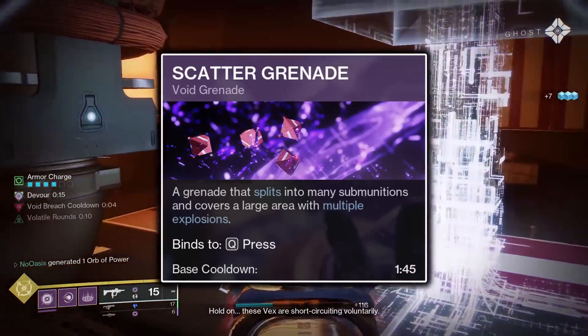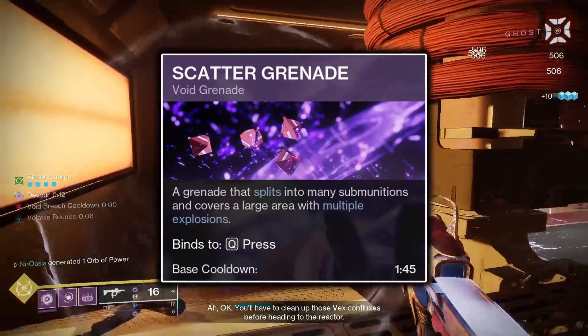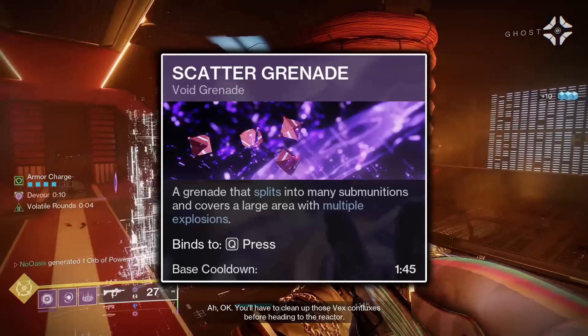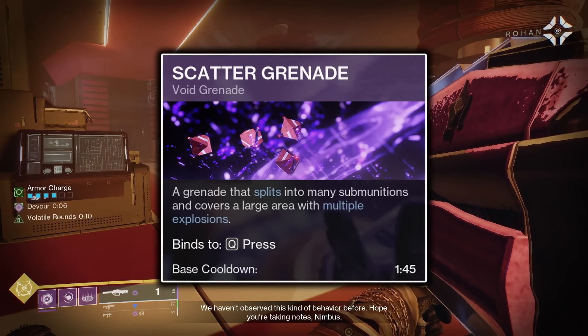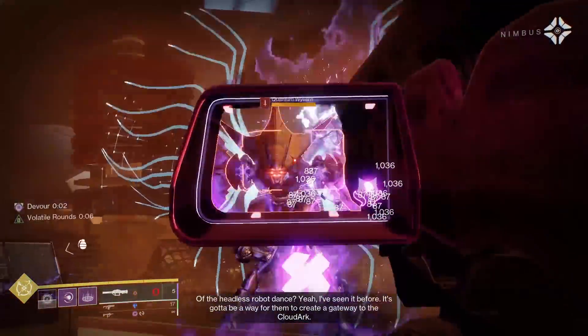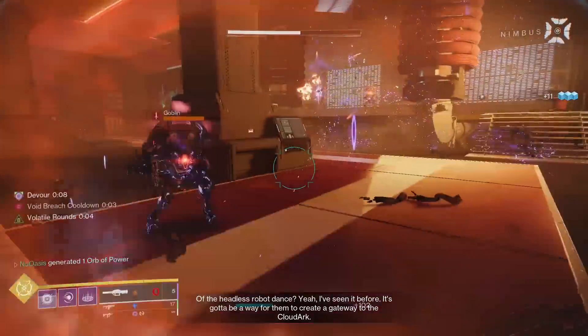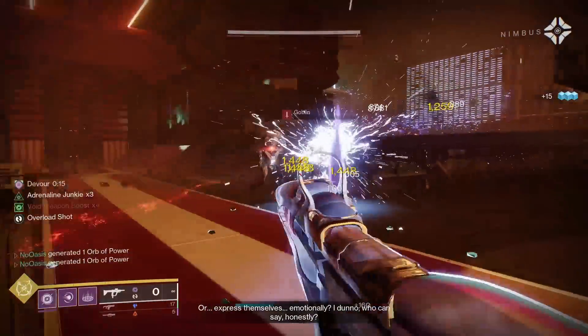The Scatter Grenade is the only grenade that will work with this build, as it's the only grenade buffed by the Nothing Manacles' exotic perk. When the Scatter Grenade contacts either an enemy or the ground, it will release 8 submunitions, which will, because of the Nothing Manacles, track to enemies and explode near or on them, dealing damage. The initial impact of the grenade does a small amount of damage itself, but is outshadowed heavily by the damage provided by the 8 submunitions.